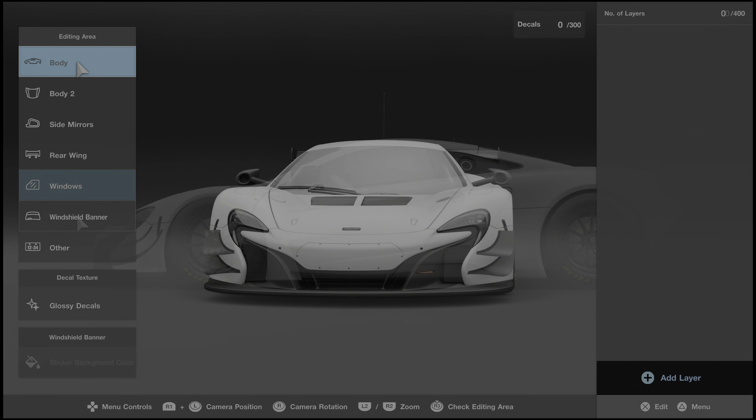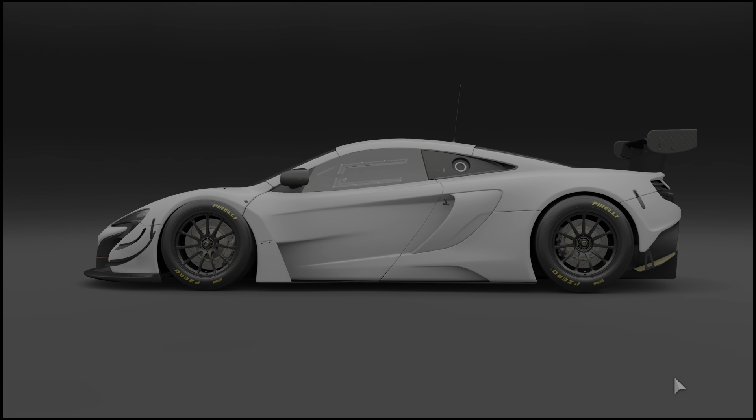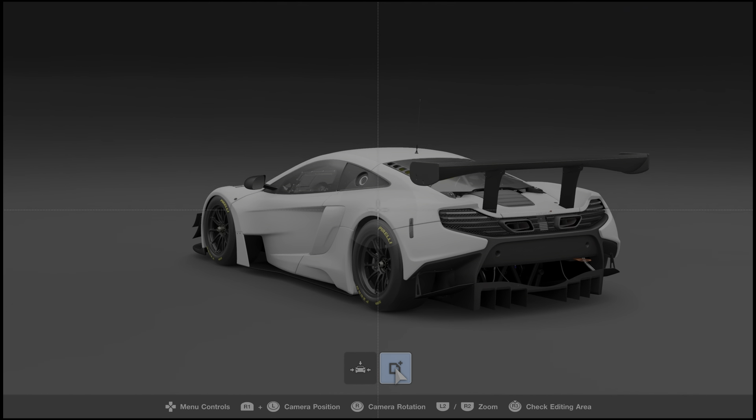This next tip is basically the most important one in this video - how to apply a decal to the car and get it to behave how you'd expect when you add it to a body panel. If you've ever added a decal and stretched it out and it starts cutting in and out, doesn't look right, or is skewed the wrong way - this tip is for you. It basically has to do with camera angles.